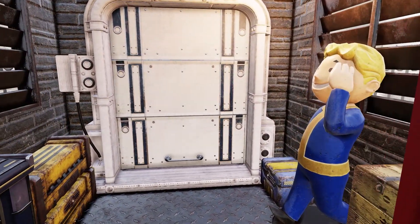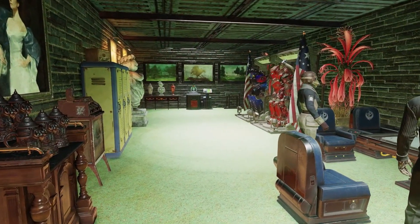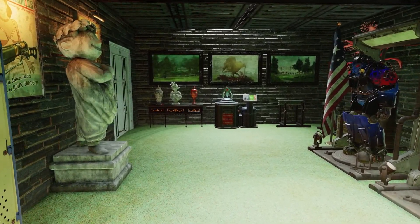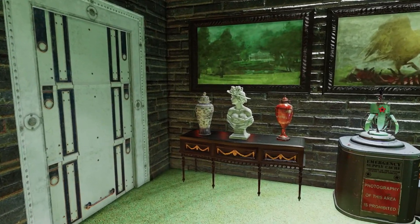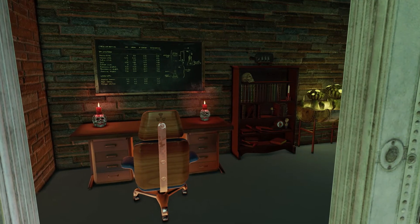You might be asking, 'BXR, what's so Enclave about this?' Well friend, let me show you the shelter. Using the vault quarters and limiting the shelter to only the green patch in the middle to fit with the White Springs theme, of course. This shelter build screams Vault-Tec America and the Enclave.